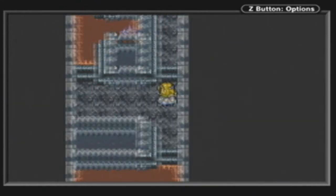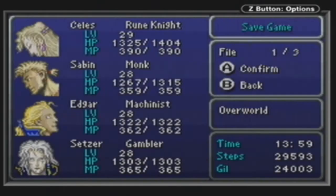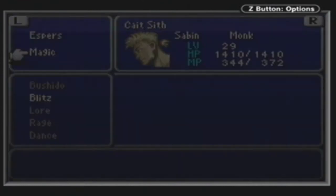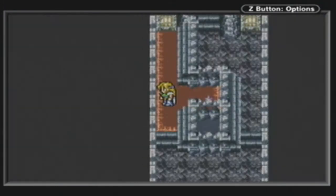This is GreenyXI welcoming you back to Let's Play Final Fantasy VI episode 41. What we're going to do in this episode is start off with a mini-boss, which is going to be fun. It's completely optional, but you get something pretty good out of it, so we're going to go for it.